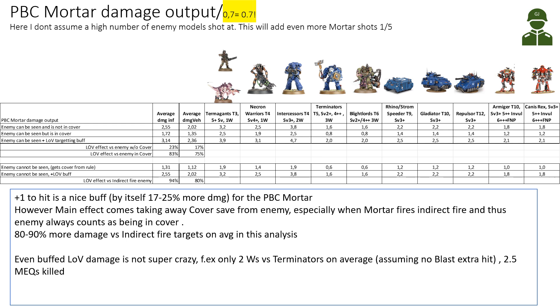Even buffed, we're looking at only around two wounds versus Terminators on average if we can see the unit — maybe two and a half Marine Equivalents killed. So it's not a super game changer. Of course, if you have one Lord of Ireland spotting for multiple Plague Burst Crawlers shooting at the same target, you can pile up some damage — but it's a 175-point model if you're only using indirect fire with the Mortar.